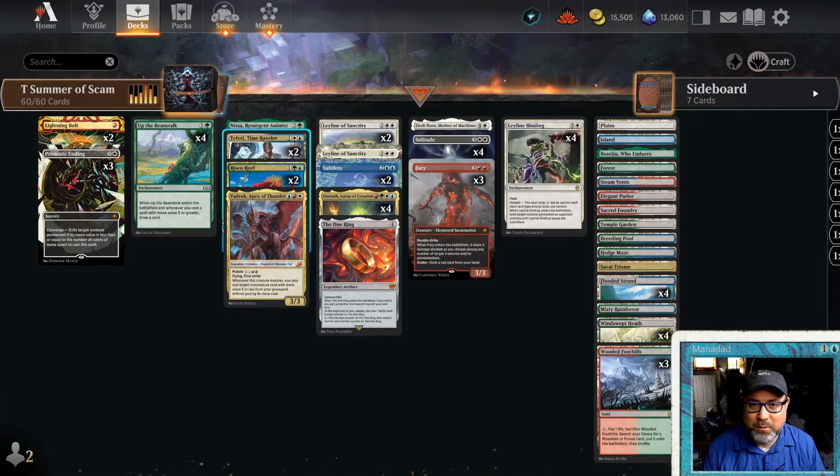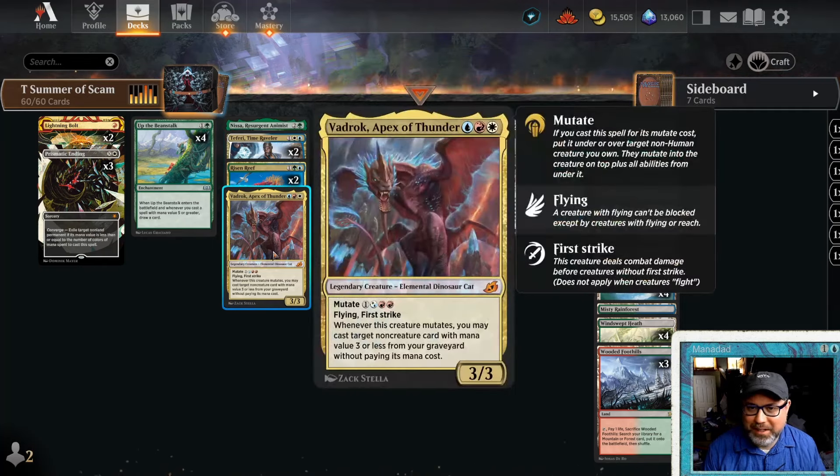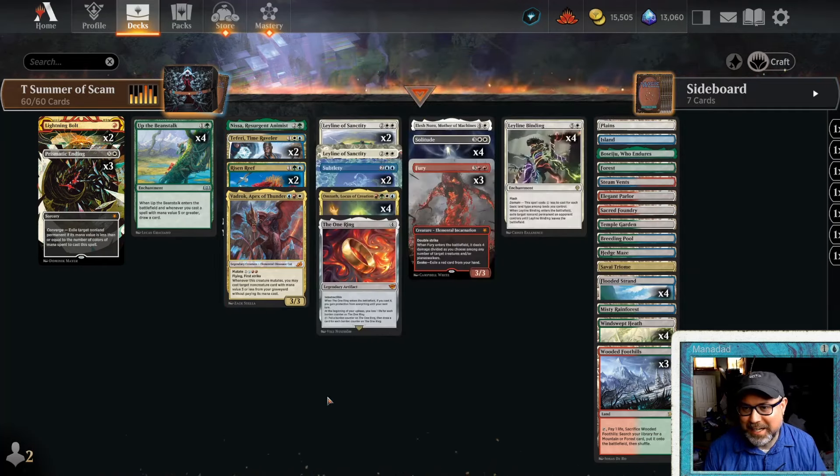This is Timeless scam. We can run Teferi, we can run Vadrok Apex of Thunder — I'll talk about that in a second. If you've seen a four color scam deck, you probably haven't seen it like this. Stick around to watch how it plays out, and at the very end we'll go through the win rate, card choices, and discuss some ideas for other ways to build the deck.